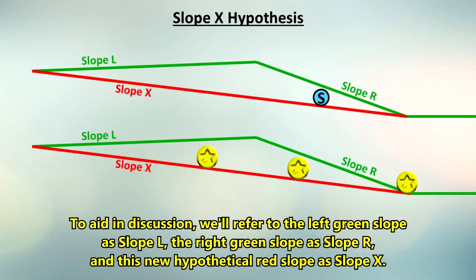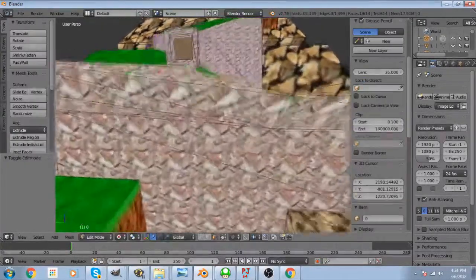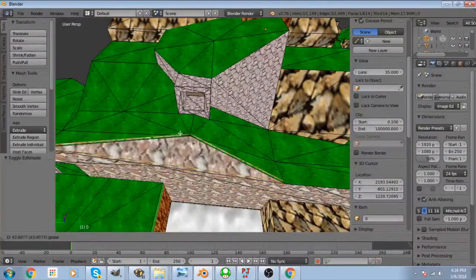I decided to make this slope to see how the level would play out and if the impossible coin would spawn. I went into Blender and removed this triangle here, which really felt out of place, so I thought this was probably the one they added in after to make this slope.